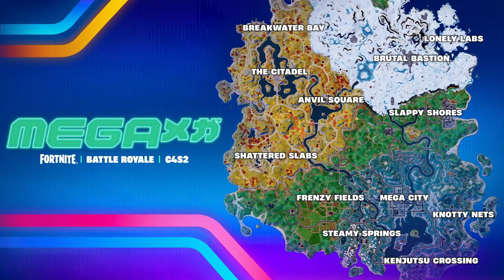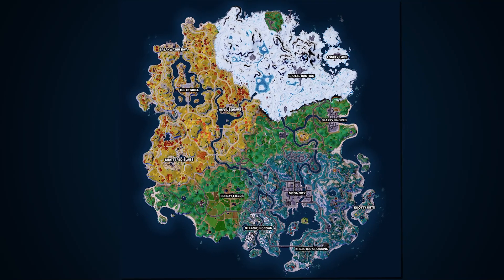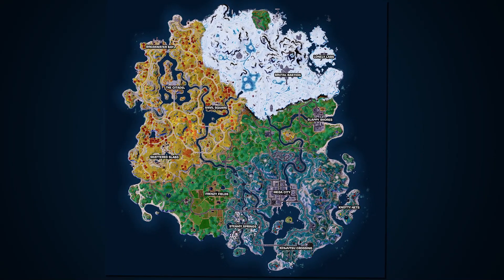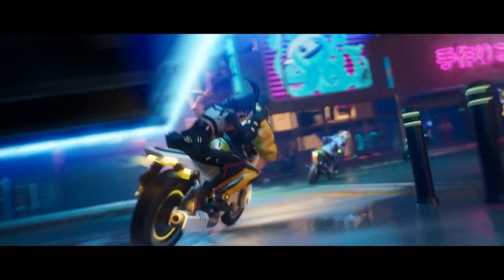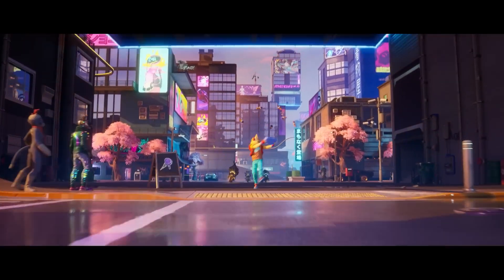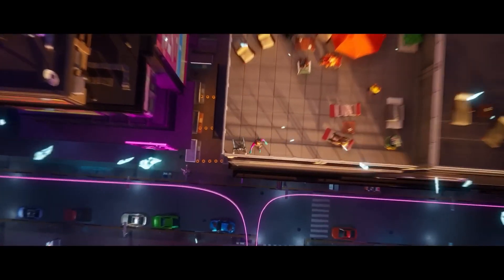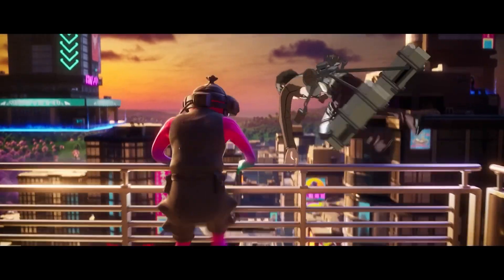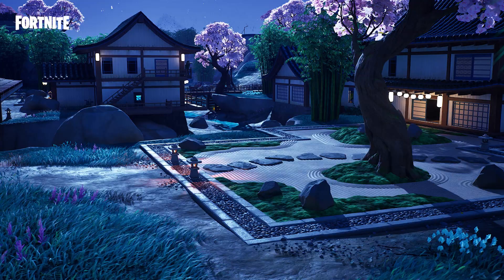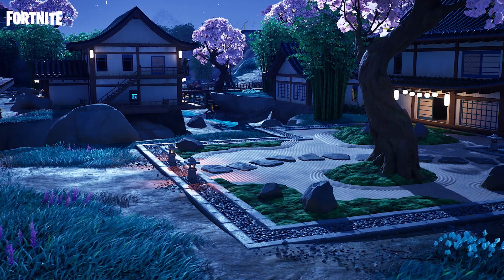We haven't even been on this map for four months — maybe about three — and we already have a brand new biome in the corner of the map. We have four new POIs and the only one that was removed was Faulty Splits. We got Mega City, a futuristic Neo Tokyo city; Steamy Springs, your cherry blossom area; then Kenjutsu Crossing and Naughty Nets. We also have an ancient city and a Japanese neighborhood, which is basically a v2 Lucky Landing.